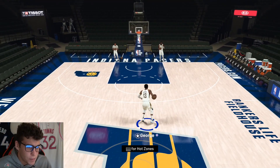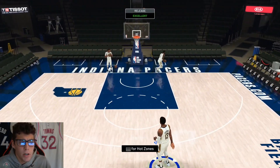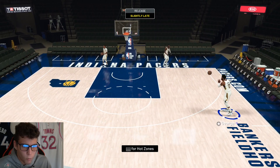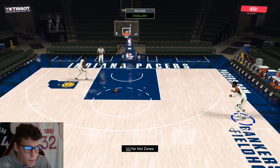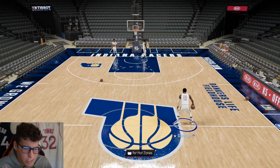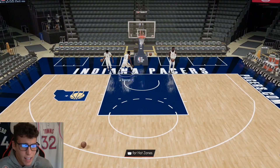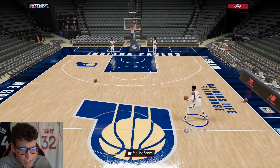In my opinion, at the shooting guard position there's no single better defender than Paul George. I'll be the first to tell you I'm pretty 50/50 overall with Paul George's release — I miss about 50% of the shots I take wide open with him. But even with that being the case, I still think he has potential to be the top shooting guard in NBA 2K21. On next gen, he does have quick or shifty, which means the burst is going to be in his arsenal — which is a good thing.